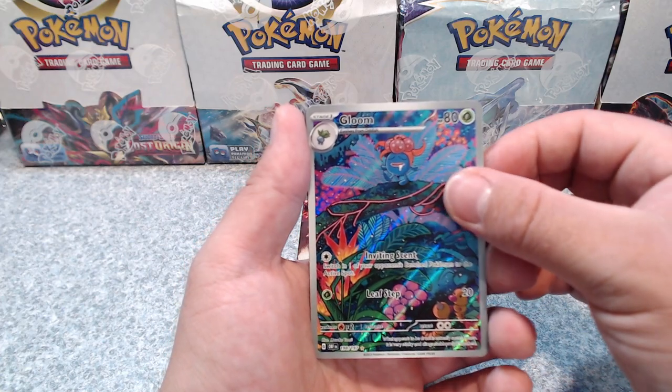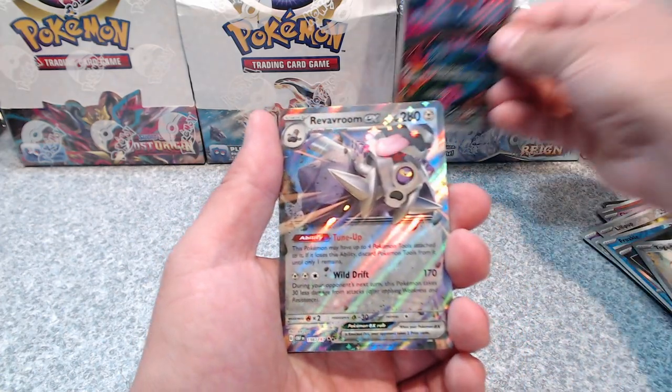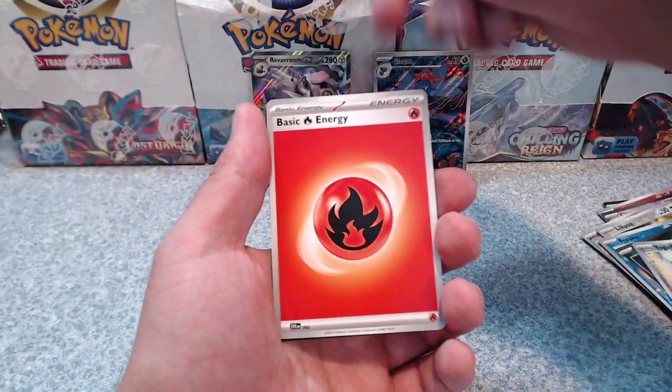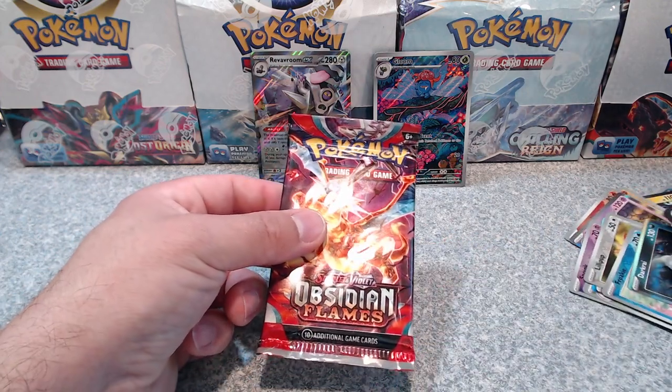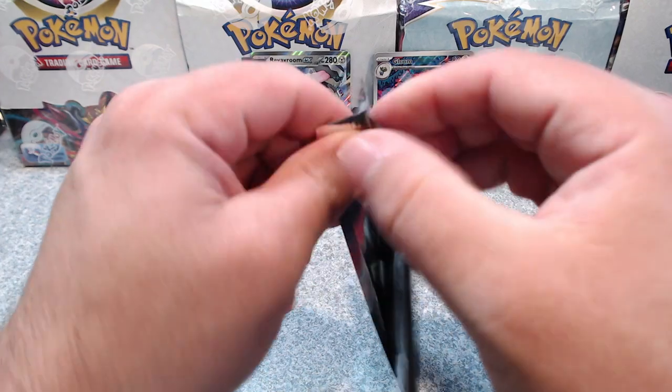Bloom — there we go, that's the one I was wanting! That's such a nice art. Into a regular, Revroom EX, into a fire. So we got one pull at least — a secret rare out of that one, so I can't complain.